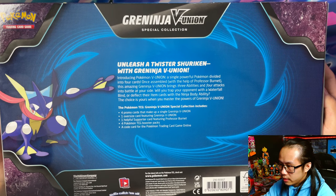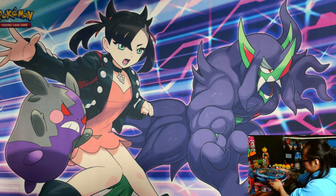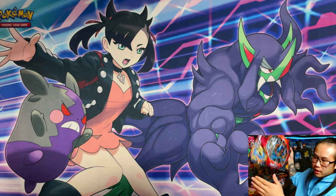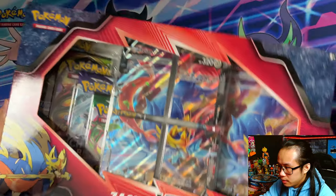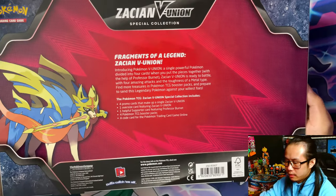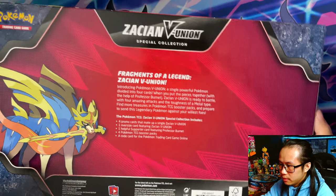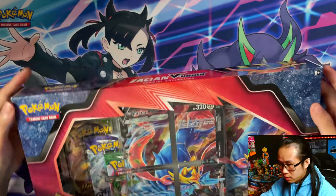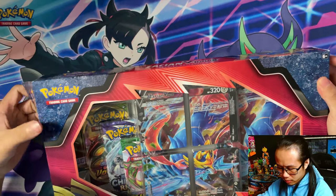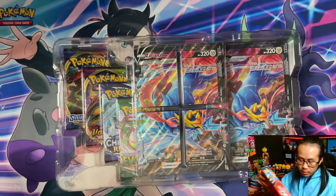On the back it says 'Assemble a Psychic Superstar.' If you want, you guys can pause the video. And for Greninja it says 'Unleash your Twister Shuriken.' And finally we have Zashian vUnion - 'Fragments of a Legend.' So I'm going to start off by opening this one, the possession vUnion.